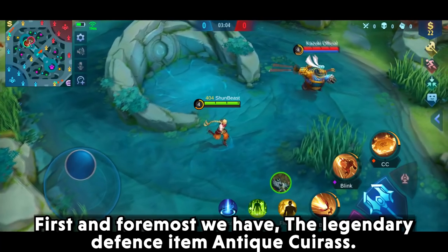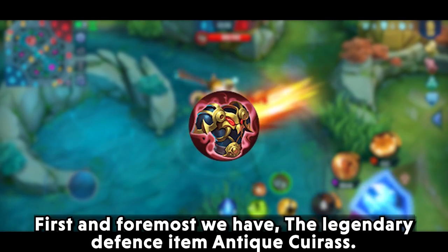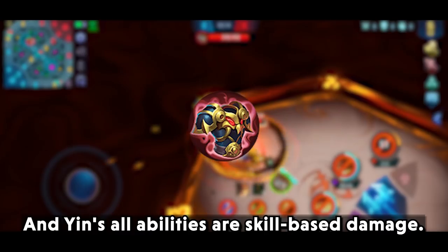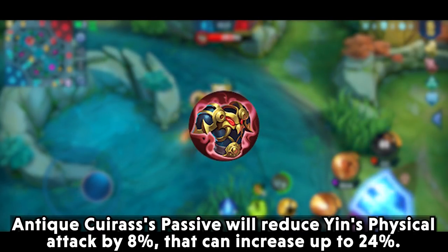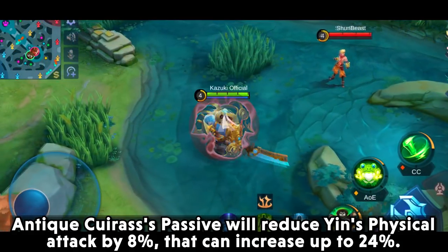Moving on to build counters. First and foremost we have the legendary defense item Antique Cuirass. This item is a great counter against heroes that can exert massive damage with skills. Since all of Yin's abilities are skill-based damage, Antique Cuirass's passive will reduce Yin's physical attack by 8%, which can increase up to 24%.